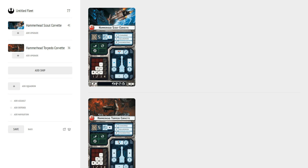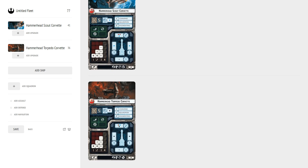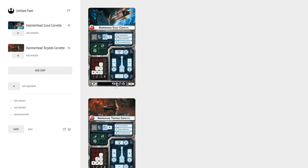The two versions have different upgrades. The Hammerhead Scout Corvette has the turbolaser upgrade slot, plus weapons team, offensive retrofit, and officer. The Torpedo Corvette has the same except it loses the turbolaser and gains the ordnance upgrade slot. So you'll load your torpedoes on the Torpedo Corvette and your turbolasers on the Scout Corvette. The Scout Corvette wants to stay farther from the fight, whereas the Torpedo Corvette is more likely to get up close.